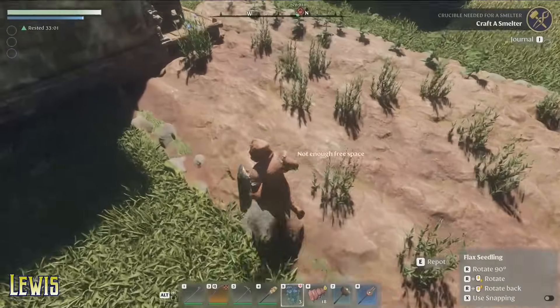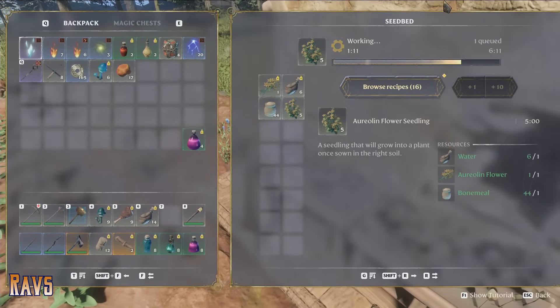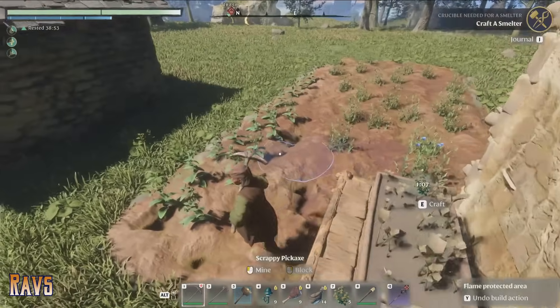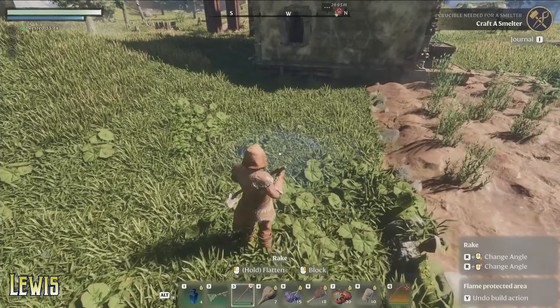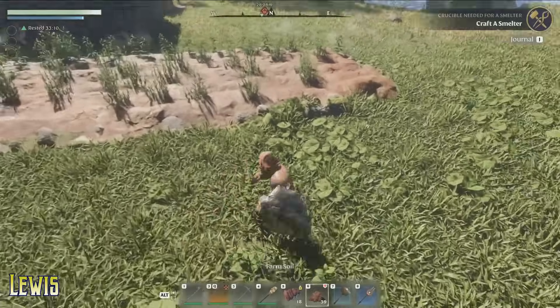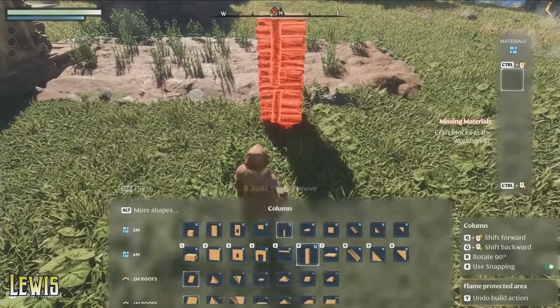Do you just mash them on the ground? Yeah, I just spam them down. It seems to make no difference how they go. I'll just mash them. Where are you? You need to plant flax for max production. You can press X to enable grid mode. I think we need more planting space.